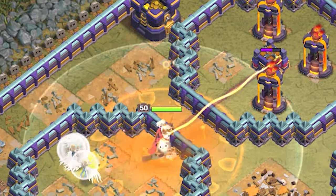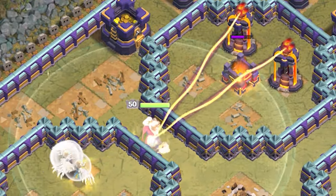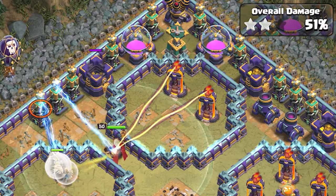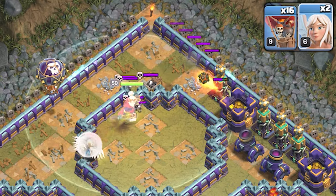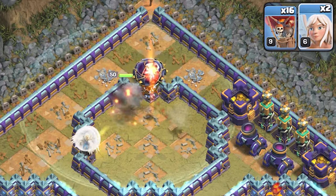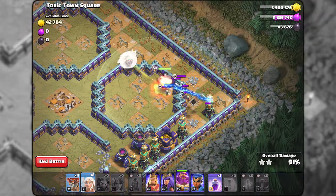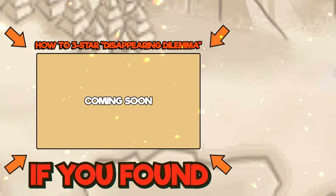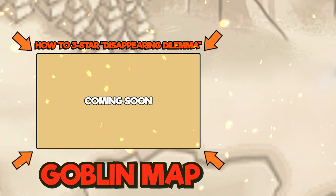The most strategic part is yet to come, so follow these instructions closely. When over 50% of the base is destroyed, all the teslas will pop up — be ready to drop bombs on them. Since there are many air-seeking mines in those compartments, use balloons to trigger them before the healers arrive. Even if some balloons die, there are plenty of healers ready to continue. As the old man cleans up the last buildings, use everything you have to take out that final tesla. If you found this tutorial useful, hit 14 likes and I'll show you how to beat the next goblin map, Disappearing Dilemma.